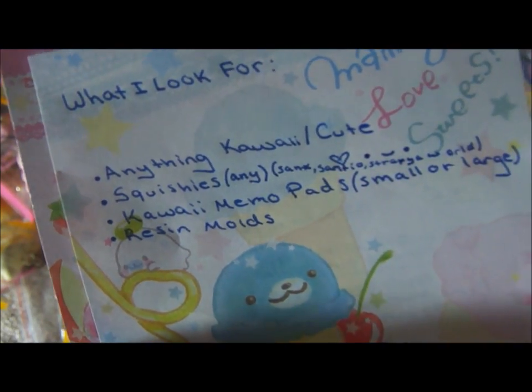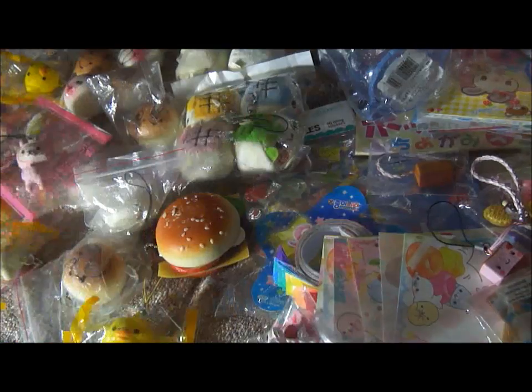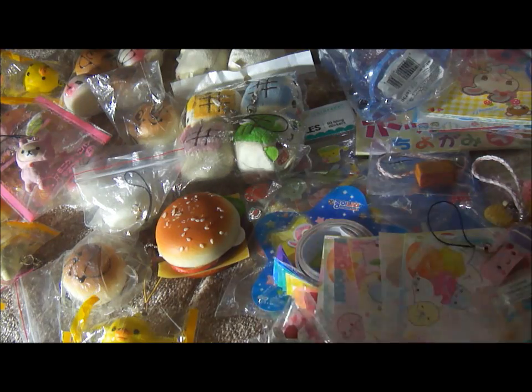Squishies — any type of squishies, preferably sand, mirror, or the strapper old kind. Kawaii wallet, small or large, and any resin mold. That's basically everything I'm looking for. I hope you guys make a trade offer video. Thanks for watching! Bye!